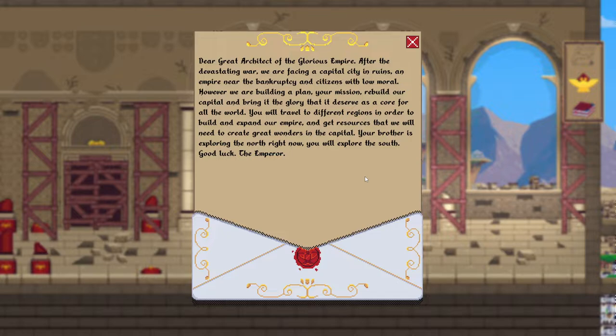That's a lot of words. 'Dear Great Architect of the Glorious Empire — after the devastating war, we are facing a capital city in ruins, an empire near bankruptcy, and citizens with low morale. Your mission: rebuild our capital and bring it the glory that it deserves as a core for all the world. You will travel to different regions to build and expand our empire, get resources to create great wonders in the capital. Your brother is exploring the north right now; you will explore the south. Good luck. The Emperor.'